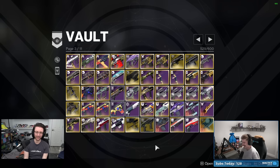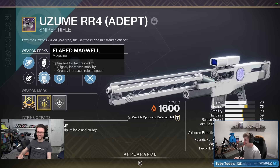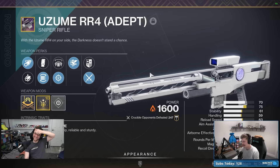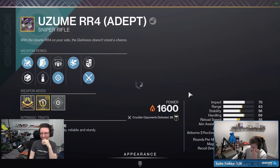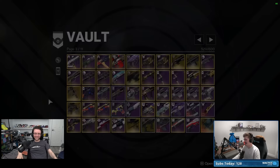Moving on — we've got double snap vorpals. In a situation like this it comes down to the mag. One has Tactical Mag and the other has Appended Mag — and the masterworks are different too. I don't even know why I have either of these, honestly.